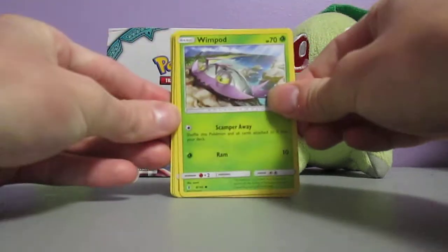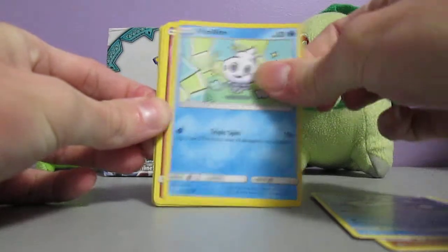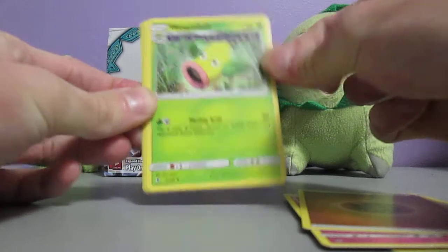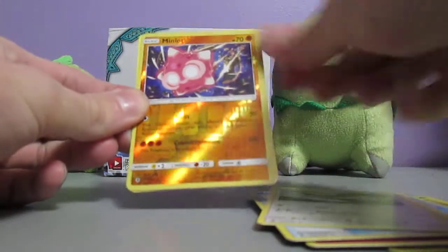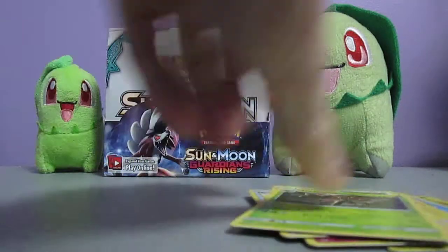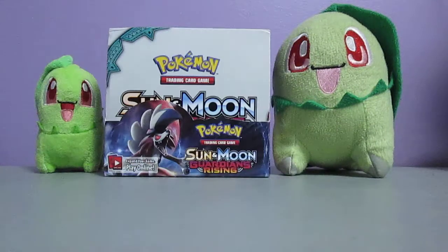Here we've got Wimpod, Goomy, Wishiwashi, Vanillite, Clefairy, Fighting Energy, Weepinbell, Multi-Switch, Fletchinder, Minior Reverse Holo which is rare, and Trevenant. On to the final pack of the first half of the box.